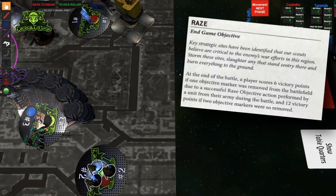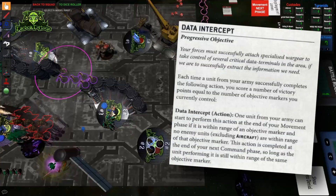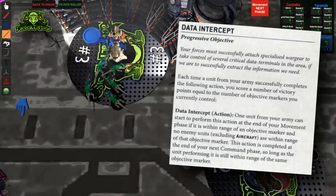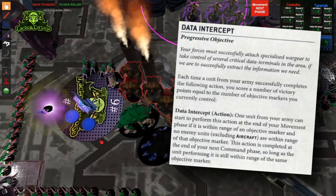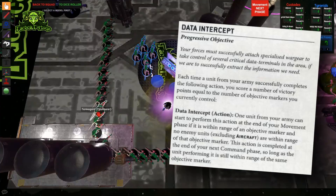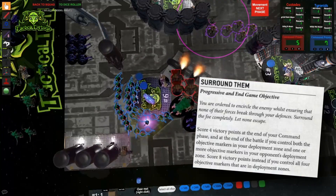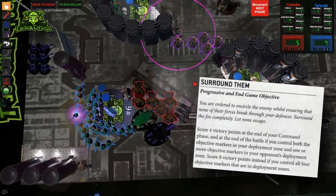The Raze secondary objective from the Scorched Earth mission is absurdly hard — avoid that one at all costs. Data Intercept is a solid pick from Vital Intelligence, provided you have decent terrain and can protect the unit performing the intercept on your home objective. Since you can hold objectives you control even if your units have left them in this mission, you can safely score two or three points each turn. Unlike most actions which require infantry, almost any unit can complete this one, so a tough vehicle or transport can be put on intercept duty. I'd avoid the Surround and Destroy secondary — it's pretty much the definition of a win-more condition.